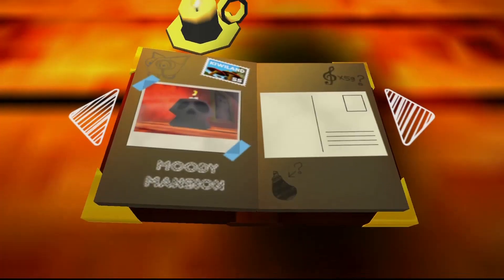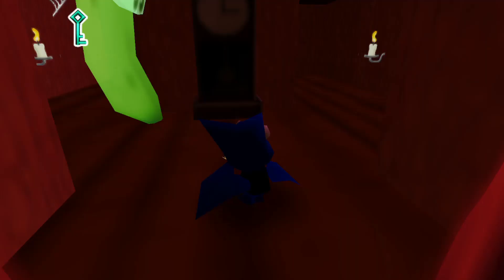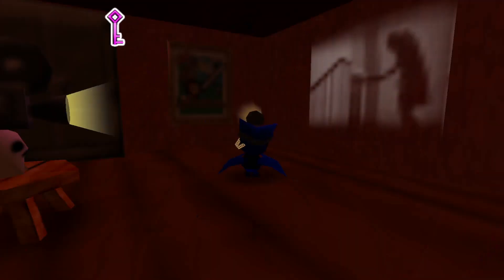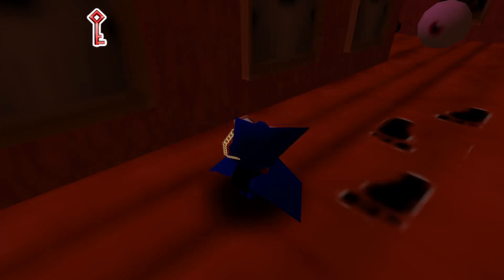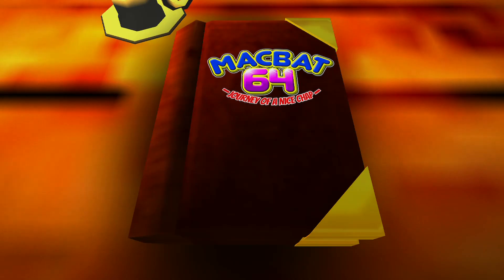The next level, Moody Mansion, sees Macbat making his way through various rooms inside a haunted house — with giant banana ghosts, weird projectors, and eerie footprints all over the floor. Also, the book you find on the table is the exact same one you see on the level select screen. So could this elder vampire bat be the one pulling the strings?